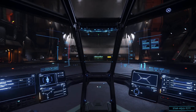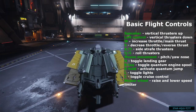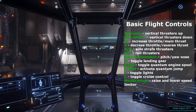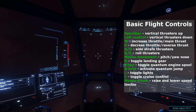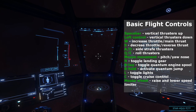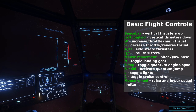I normally suggest waiting until the hangar doors are nearly all the way open before attempting to fly out, at least until you get the hang of the controls. Spacebar is your vertical up thrusters. Left Control is your vertical down thrusters, used for landing. W increases throttle to your main forward thrusters. S decreases throttle and fires retro and reverse thrusters. A and D are left and right strafing thrusters. Q and E are left and right roll thrusters. Mouse movement pitches the nose up and down or yaws left and right. N toggles landing gear. Tapping B toggles quantum drive spooling, and holding B activates the quantum jump. L toggles front-facing lights. C toggles cruise control — be careful, as it's caused many pilots to ram into stations. Mouse wheel raises and lowers the speed limiter.